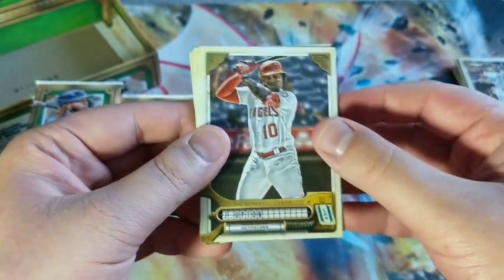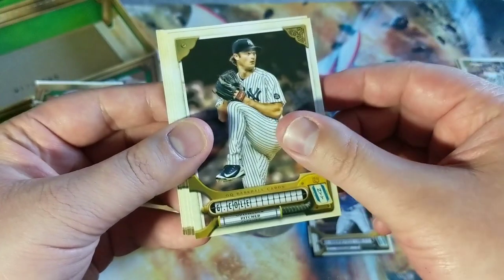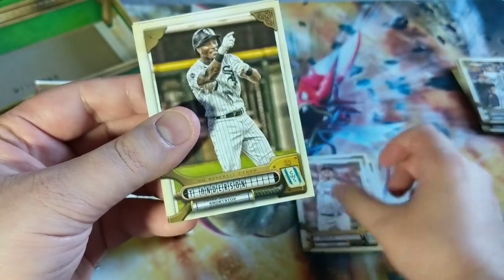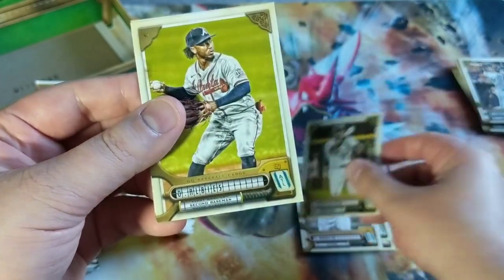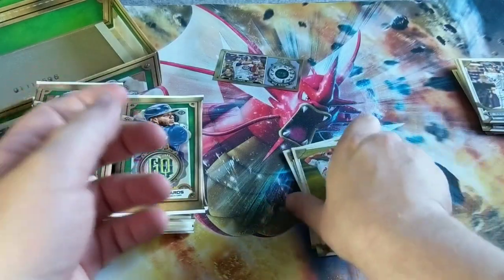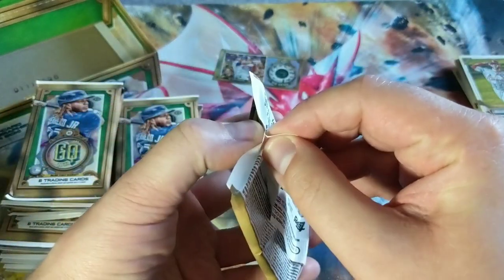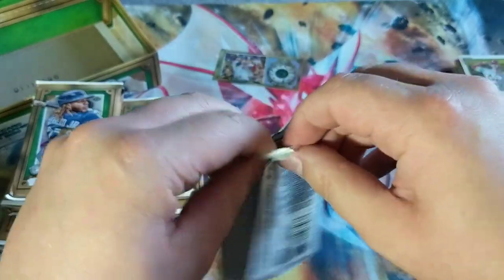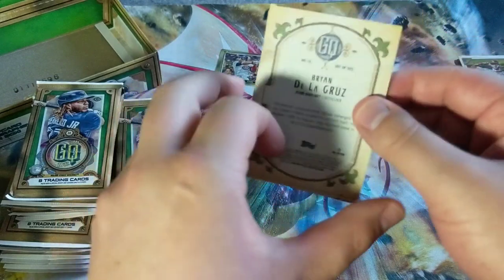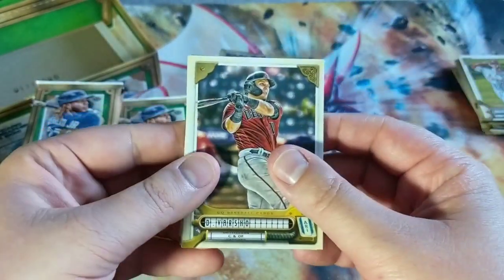Okay, we've got Upton, Lourdes Gurriel Jr. — there we go — Garrett Cole, just pitched. Kluber, Hoik, Anderson — I'm probably butchering his name — Albies, and Tejada. Man, these are great looking cards. I'm definitely going to have fun collecting these. Love the kind of cardboard feel to it, but it's not a cheap feel. It's a very nice old-school look, kind of glossed — in the moment, in the pose.